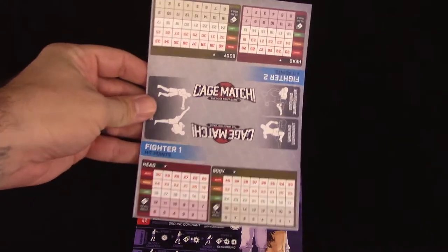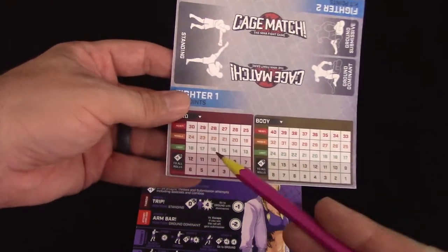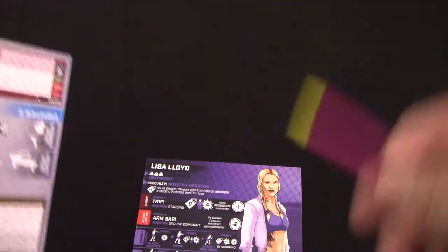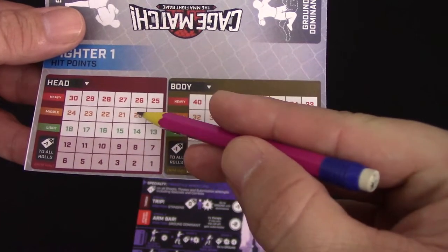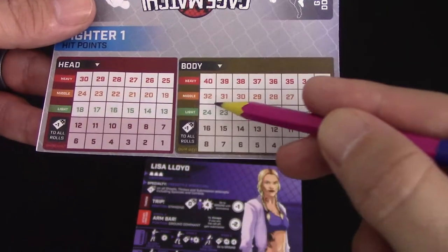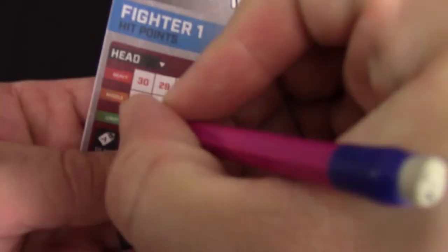We're going to need a score sheet to keep track of hit points, and the game comes with a score sheet. We've got to mark down how many hit points we start for our head and for our body. The rulebook says that lightweights are supposed to start with 30 body and 20 head, but that's up in the middleweight category. I think it's actually supposed to be 18 for head and 24 for body. There's also a heavy row, but there are no heavyweights in the prototype we got — maybe they'll be included in an expansion or the regular copy.